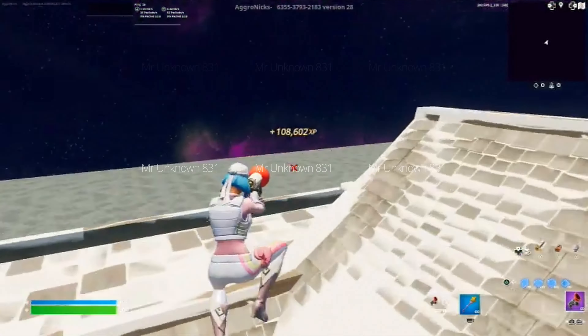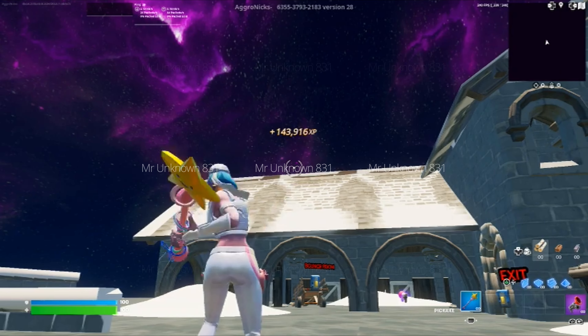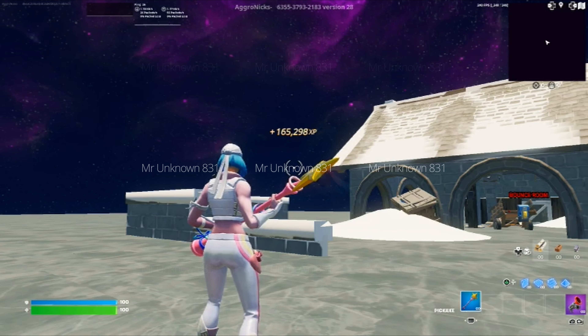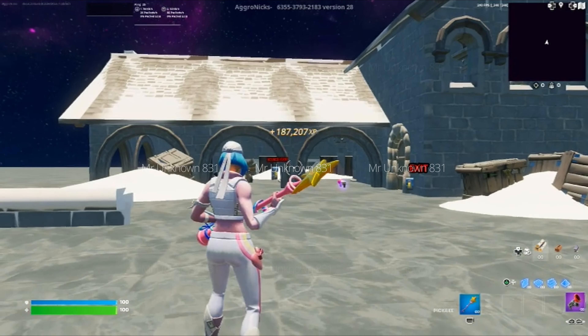Now the next thing you're going to want to do is make your way on top of the building. Come over to this corner — there should be another button. Interact with it. As you guys can tell, you're getting some even more crazy amounts of XP — over 150,000 so far. Remember, the longer you guys stay in the map, the more XP you're going to get. I would recommend you guys stay in the map a little longer as well.